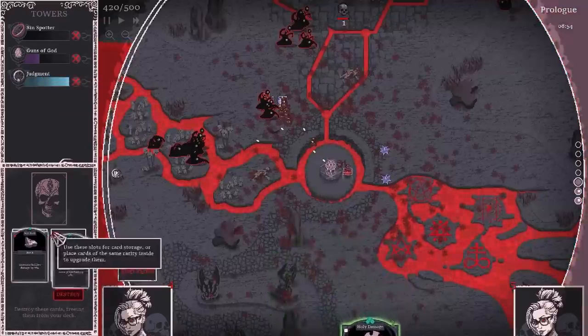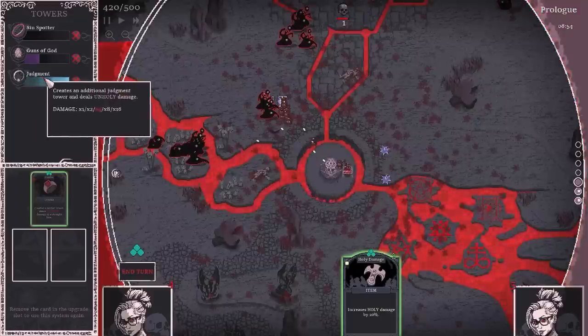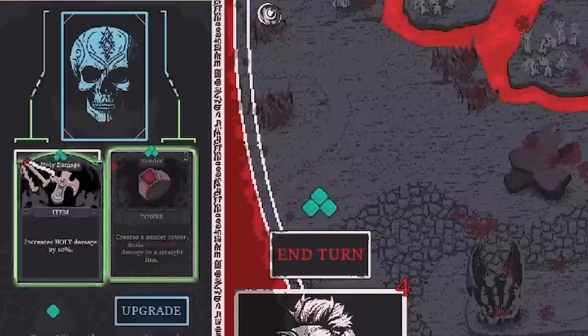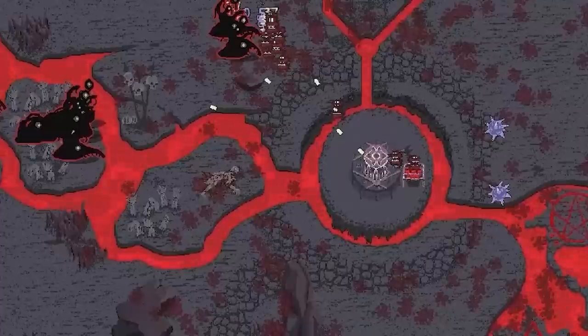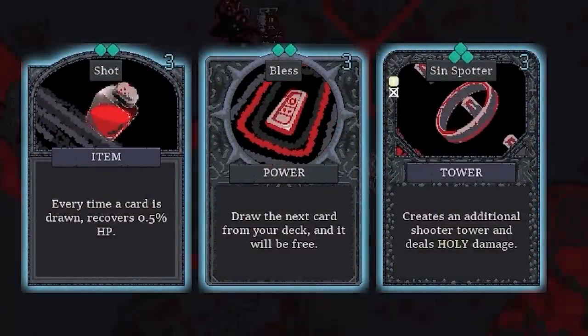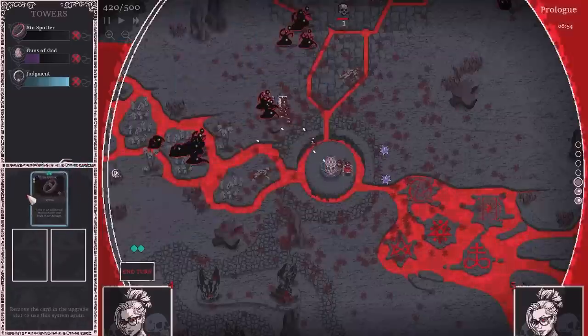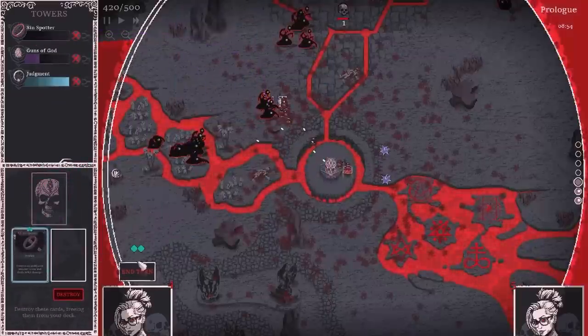Then I guess I may as well combine these rocks together to get a green. Oh look, there's a Hellfire Tower — hellfire damage in a straight line. I feel like I probably want that. I could gamble and merge two judgment towers into a blue and maybe get a hellfire tower in blue. Yeah, I'm going to gamble. Oh no, there's no hellfire. But there is a Sin Spotter Tower in blue — and our current one is blue — so if I take that, we'll be able to upgrade it next time into a purple. But I don't have enough currency, so it stays down there.